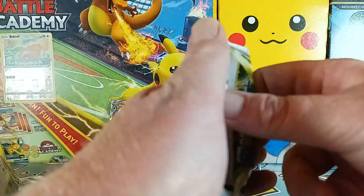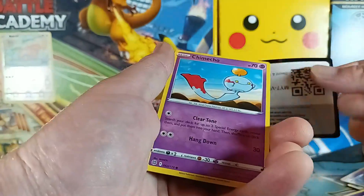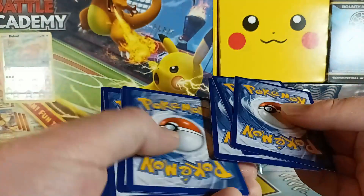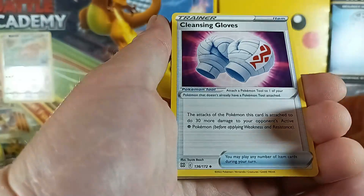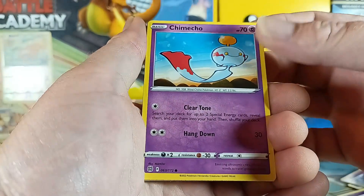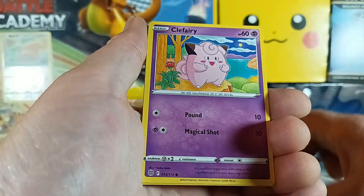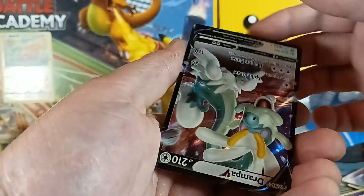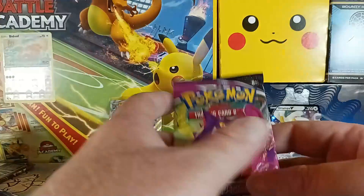How about Brilliant Stars — this has gotta give us something, come on! One, two, three, four — how about fire? Cleansing Gloves, Cinccino, Team Yell's Cheer, Chimecho — yeah that guy — Corpish, Swirlix, Clefairy, got a Gloria. And an upside-down Drampa V! All right, I'll take it — we did not get skunked.